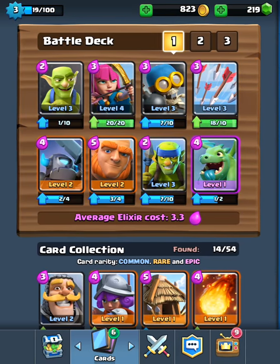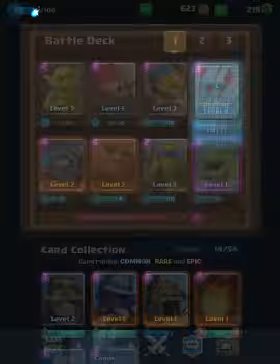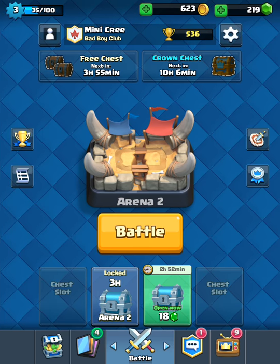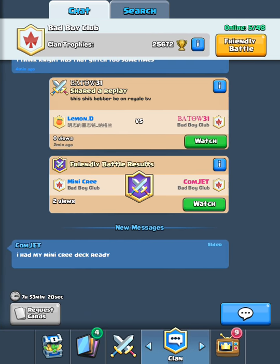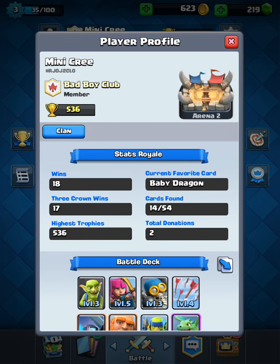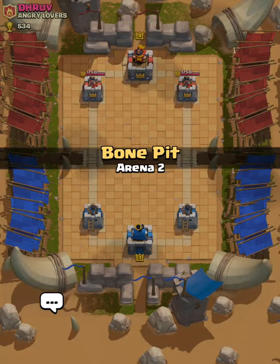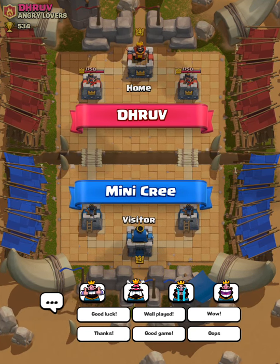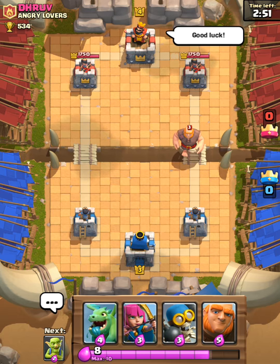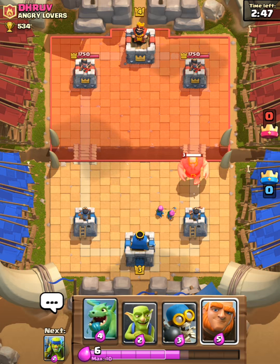I'm going to upgrade my archers and we're going to jump into one more live battle, and then we'll conclude this episode. I hope you guys are enjoying the Let's Play series — if you have any suggestions, please let me know. As you can see, stats are still 18 wins, 17 three-crowns. We're going to go for number 19. Win number 19 and three-crown number 18. Let's get some archers down on that.